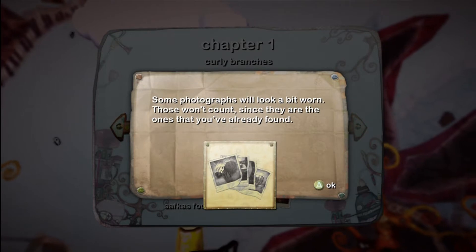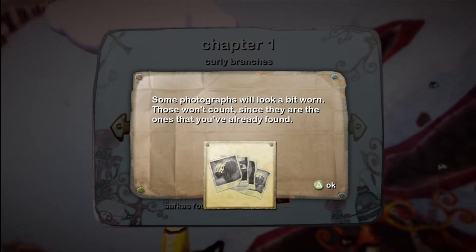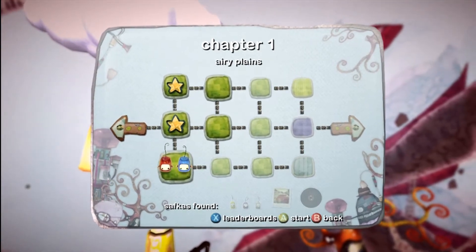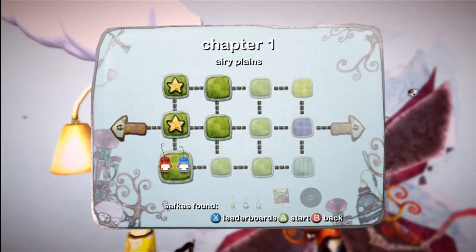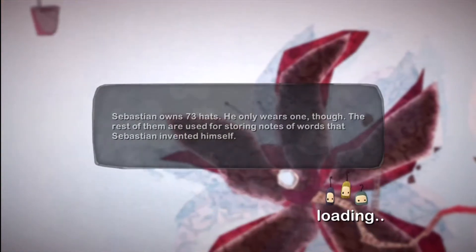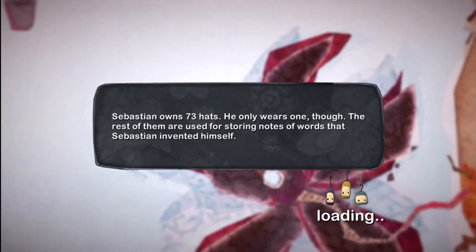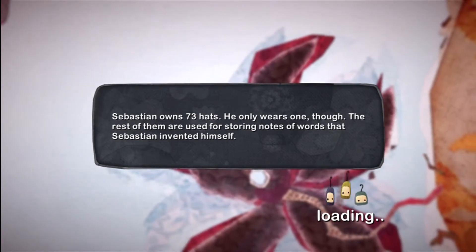Some photographs will look a bit worn — they won't count since they're the ones you already found. So if you go back to a level and you recollect it, it'll be all crumpled up. The same thing for records — if you already collected the record, it'll be all worn and broken. Let's grab this. Sebastian owns 73 hats, he only wears one though. The rest of them are used for storing notes of words that Sebastian invented himself — very nice to know.